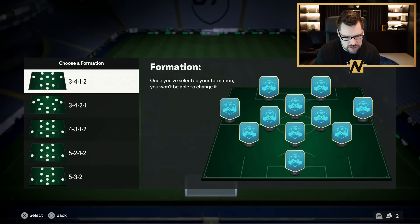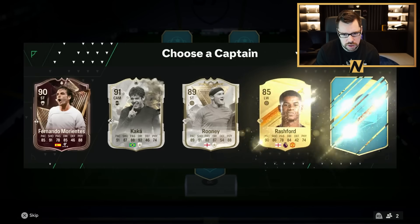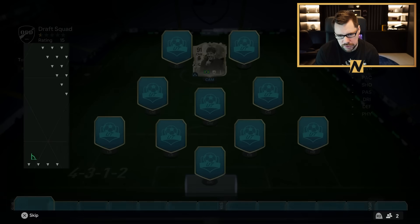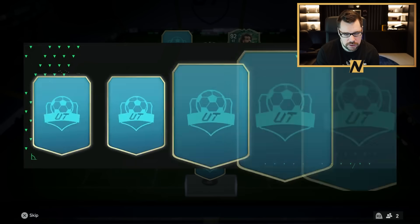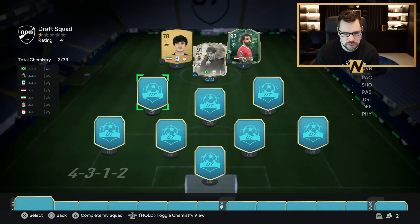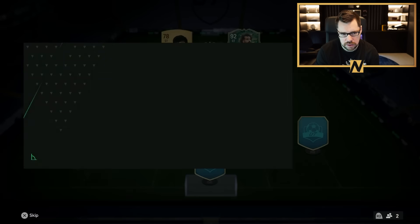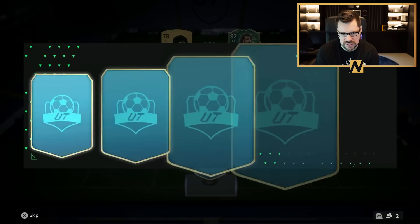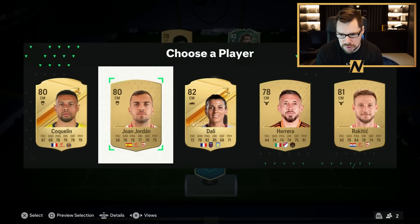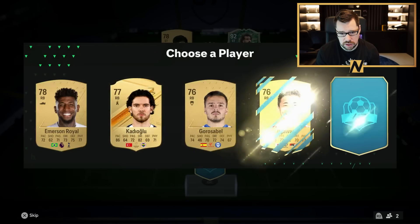Alright guys, the fourth and final attempt — let's go with the 4-3-1-2, a formation we don't take often. Starting with 91 — give me a Team of the Year striker. 92 Mohamed Salah's not bad! Then we're getting a dead pick — Ajmoun. Three centre mids: Giong goes in there. I'll take that Patel, 92 rated. We'll put Rakitic in there just for the La Liga links and nation links too.